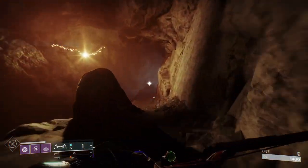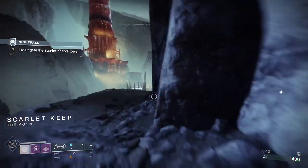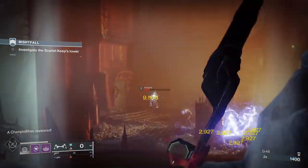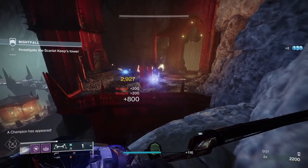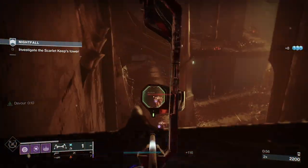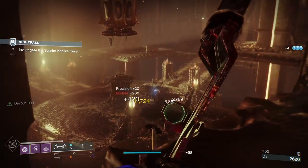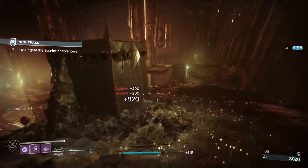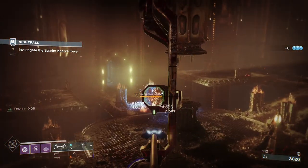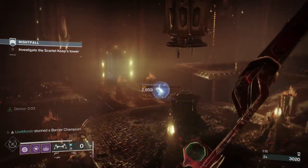What you've really got to watch out for in this strike: there are two main things. Obviously you've got the champions, but you've got arc burn — Acute Arc Burn — so 50% extra incoming damage and you do 25% extra outgoing. That's just arc. And there's a Fire Pit modifier: when you kill an acolyte they drop a fire pit at the location where they died. There's also another modifier where if you get hit by a grenade it weakens you, so be very careful with incoming grenades.